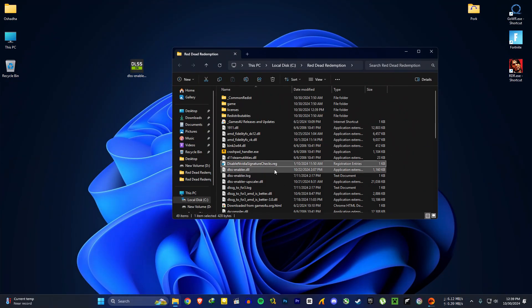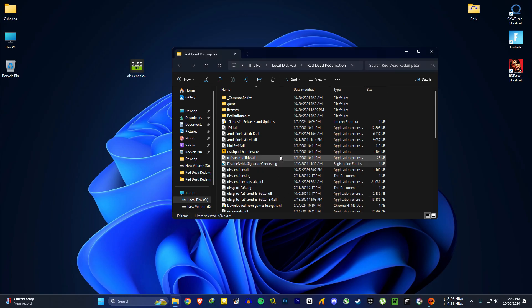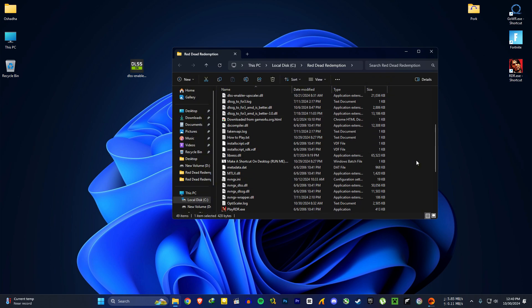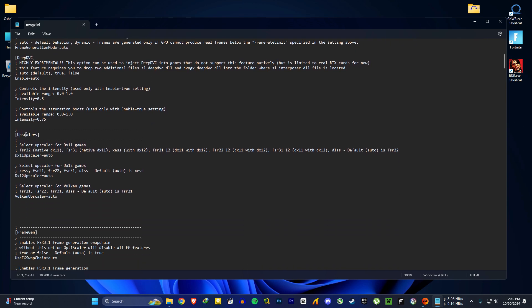AMD and Intel users have to run the disable signature checks registry file before launching the game. Again, no guarantee this will work — the game is still new, so the mod menu is not working for me. If it works for you, hurray. So we have to edit the nvngx.ini file before launching the game. Open the nvngx.ini file in the game folder. You can ignore the frame generation section because we are going to use the in-game frame generation.